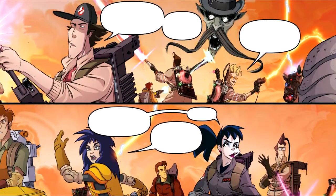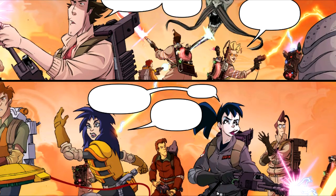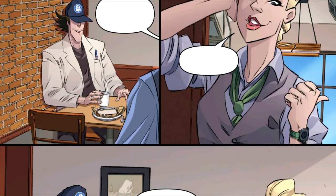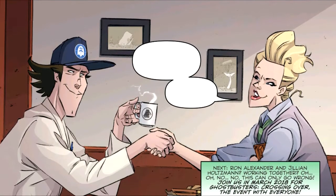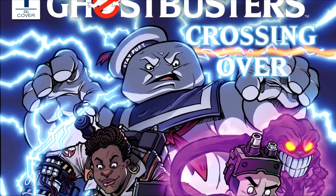We don't get a lot of Peter or Winston in this issue, but in the last few pages we do get two Kylies in one panel. We get the Answer the Call Ghostbusters, and Jillian teaming up with Ron to begin work on something they've been wanting to get their hands on for a very long time. I can't wait for the continuation when we receive Ghostbusters Crossing Over later this month. Once again, Eric and Dan did a great job, and if another Ghostbusters film is ever made, Sony truly needs to hire these guys as advisors during the script writing process and the filming, because they truly know their stuff.